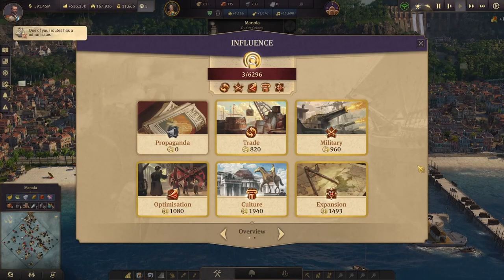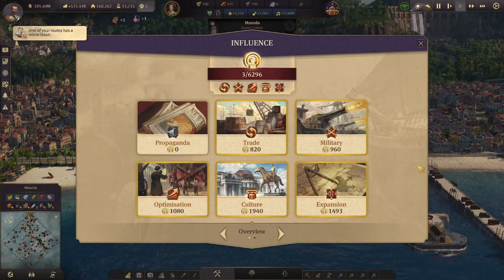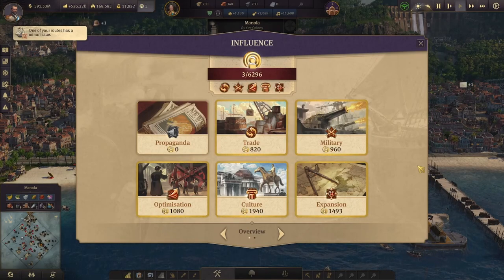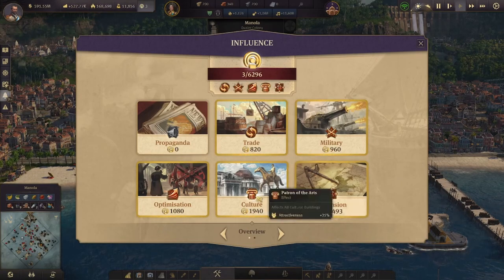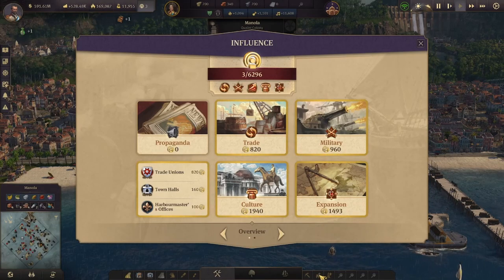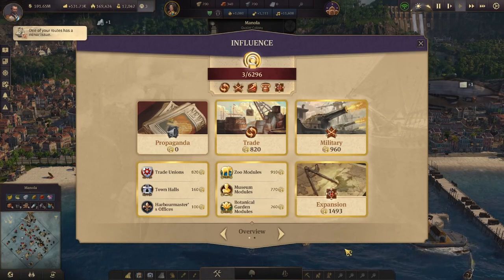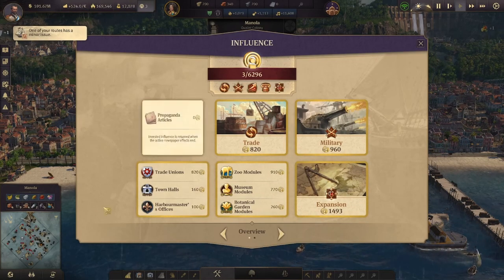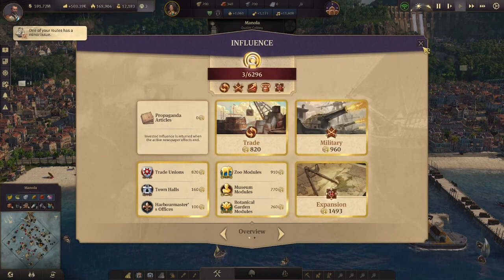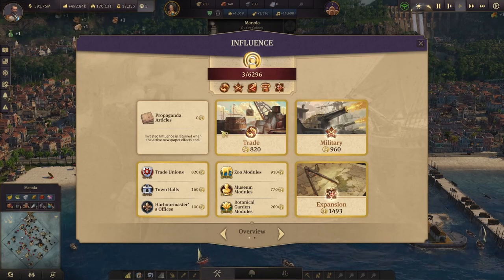So influence — what exactly is it? Well, influence is how you buy ships, it's how you purchase island shares, it's how you settle on islands, it's how you build your trade unions, your town halls, your harbormasters. It's how you build all of your zoo modules, your museum modules, and your botanical garden modules. It's also how you use propaganda to make your citizens either like you or work harder, or maybe revolt depending on how far you take it.